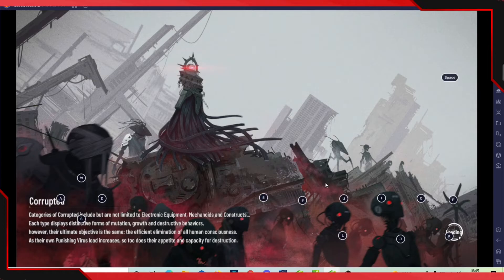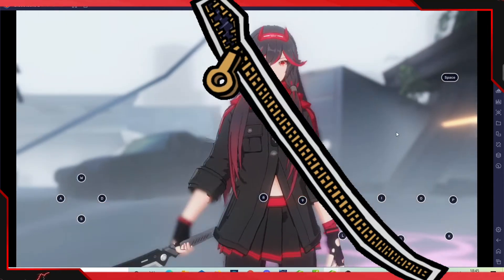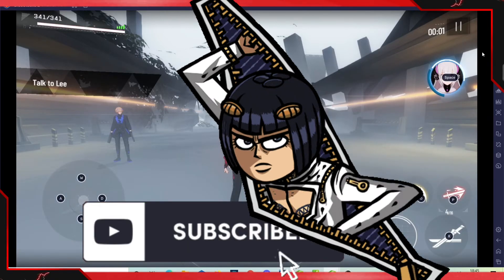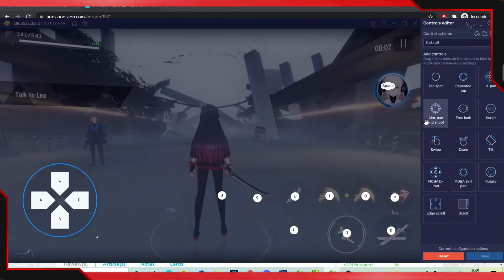If I make more content on Punishing: Grey Raven on PC, I'll leave the opacity off so you don't have to see all the numbers and letters. But just so you understand how things are set — the first one will be default. If you want to edit something, press it and press whatever key you want to set it as, and everything should be fine.